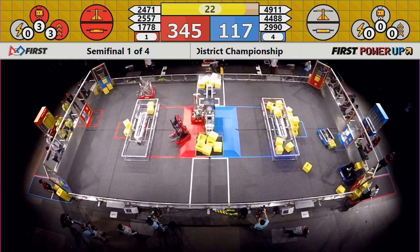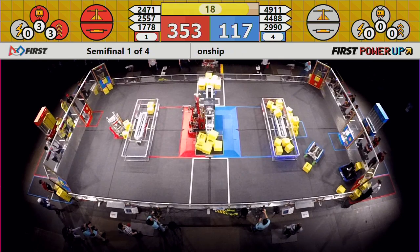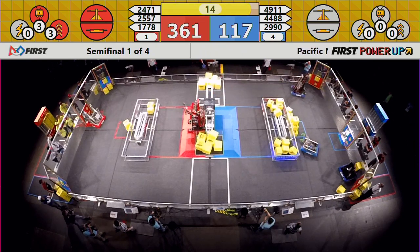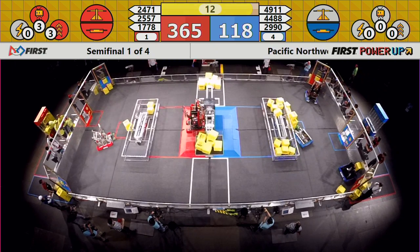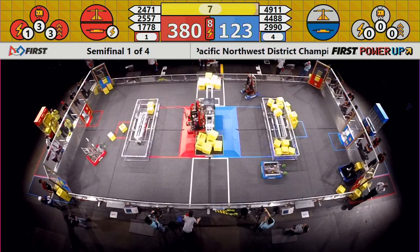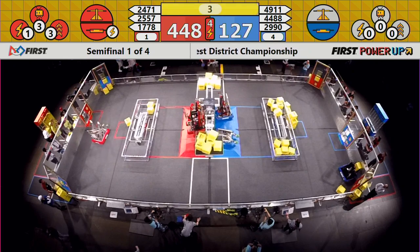25-57 locks on to climb for the Red Alliance. Here comes 24-71 — they climbed last time so successfully they're not going to bother with the ramps. Up goes Mean Machine, up goes the SodaBots. Blue Alliance doing everything they can to make it a valiant effort, but as the final seconds tick away, this one is all about your number one seeded Red Alliance.